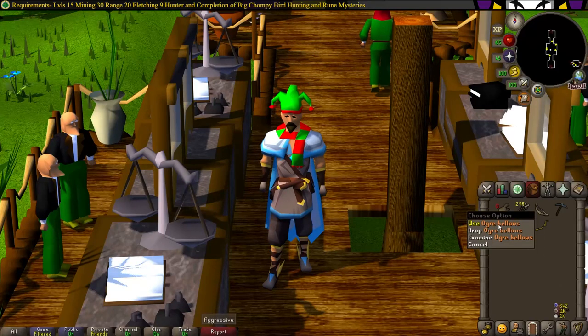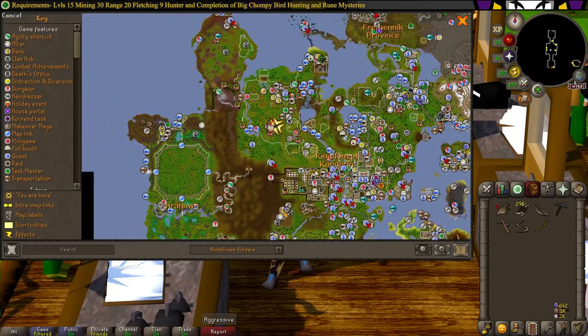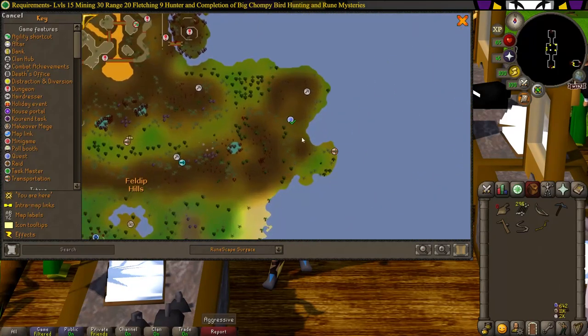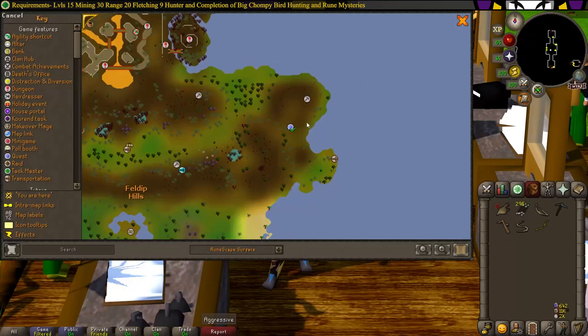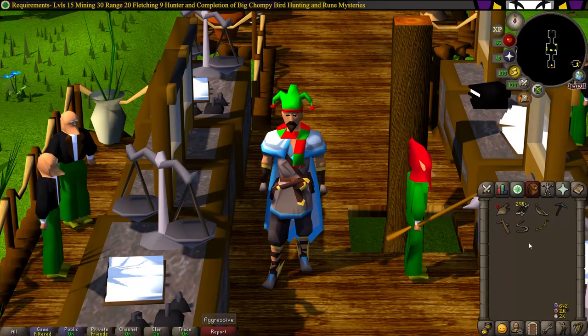For items, you need the ogre bellow, some ogre arrows, and an ogre bow. You can get an ogre bow if you lost yours from Rantz over in the Feldip Hills where you did the Big Chompy Bird Hunting quest. You can also get an ogre bellow by going into Rantz's cave and checking the locked chest or the chest on top of the boulder. For arrows, you can just make those yourself.